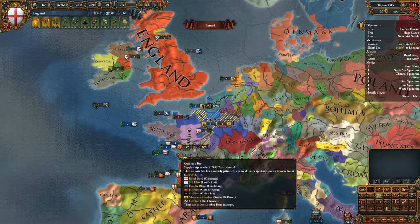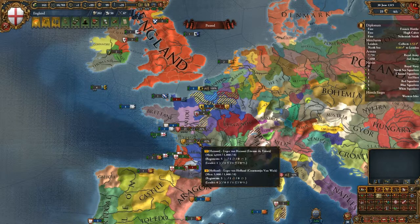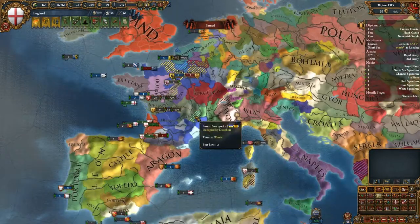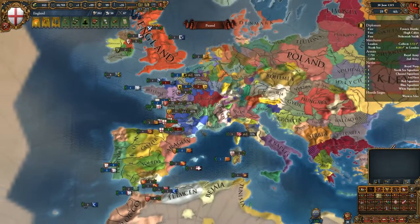Welcome to yet again some more Europa Universalis 4 with the Art of War DLC and Veritasat 42 mod installed.